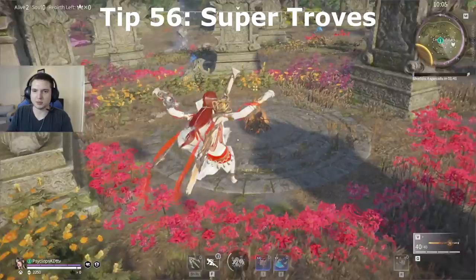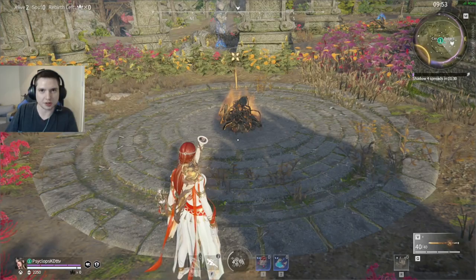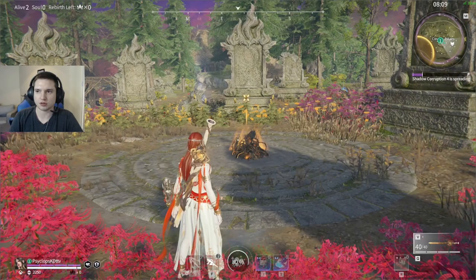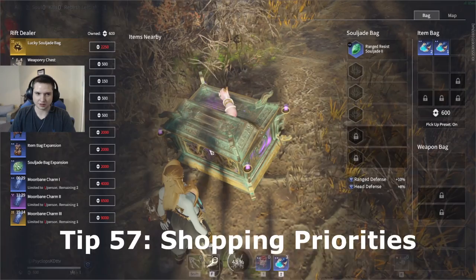There are a lot of trove spawns across the map, but certain ones are more likely to be a higher rarity. This one is usually gold or green for souljades, sometimes blue, but most of the time it'll be of the higher rarity. A lot of the guaranteed higher-chance spawn troves will be located in spots that make sense, like the center of a circle of stones.